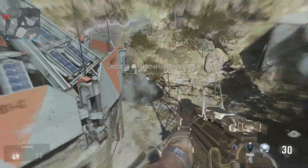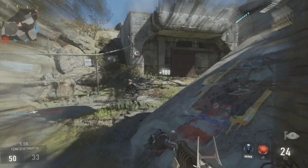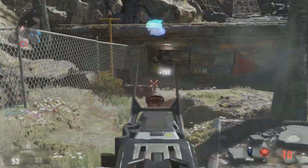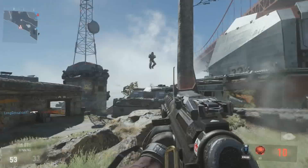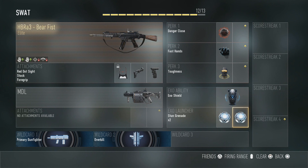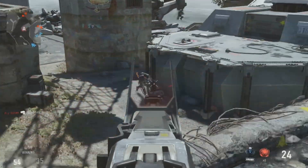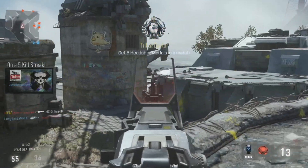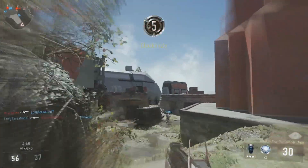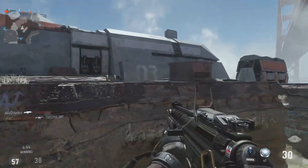For Exo abilities, I went with the Exo Shield. Although it isn't really recommended, I found it was the closest thing to a riot shield and it definitely helped in situations where I was running out of ammo. For Exo launchers, I went for stun grenades and took two of them. Impairing enemies before getting the kill is very much what SWAT units do, and I found it incredibly fun throughout using this class setup.